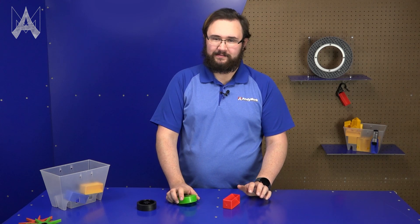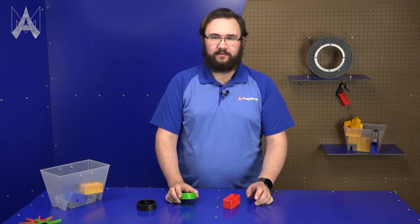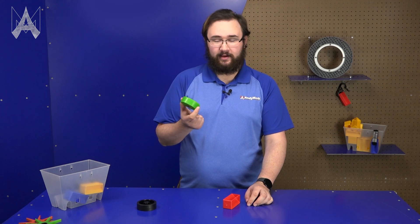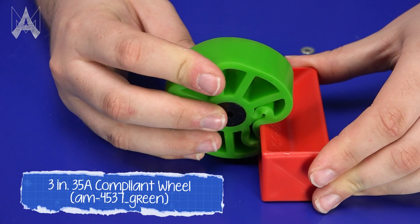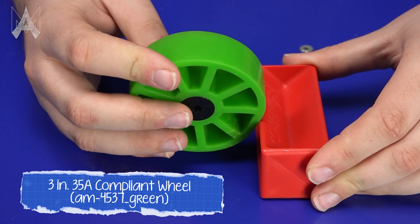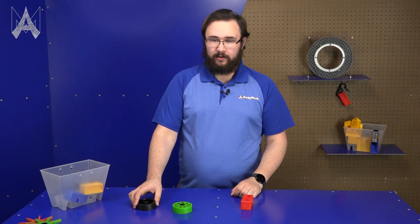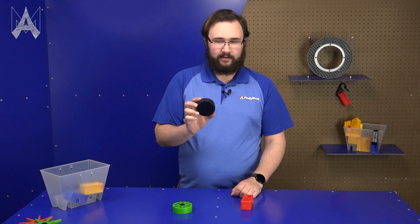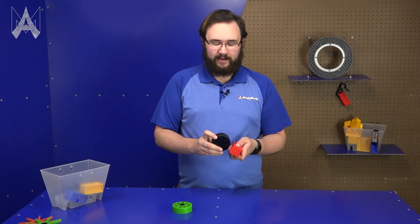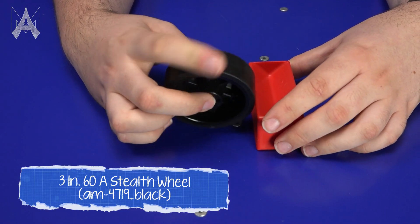When developing your intake mechanism it's useful to try out multiple different combinations of wheels, wheel styles, speeds, and geometries. This here is a 35A compliant wheel — it's pretty squishy and against the hard plastic of the sample it conforms pretty well, so if you have something close to the sample size this will do great. Meanwhile, something like a stealth wheel has really no compliance, so you may lose contact with the sample even if your mechanism is pretty sturdy.